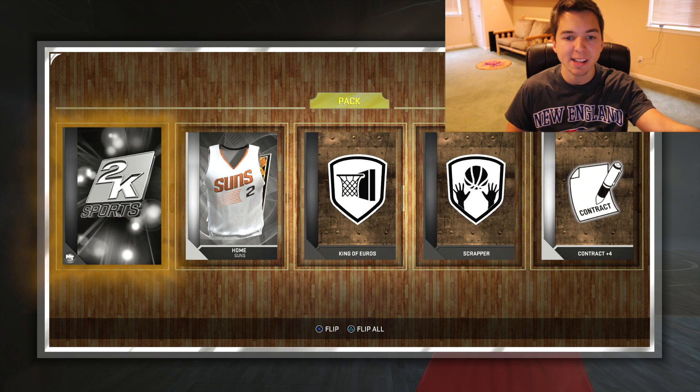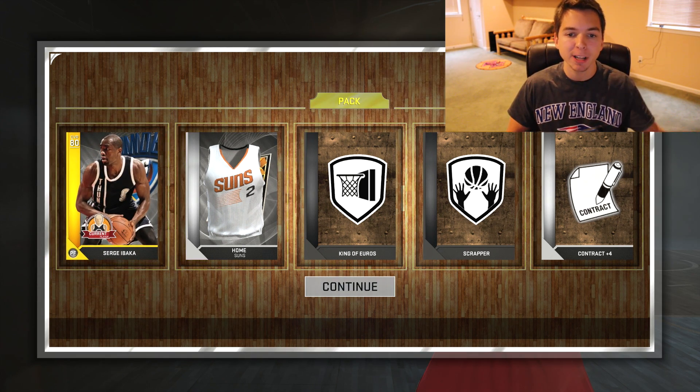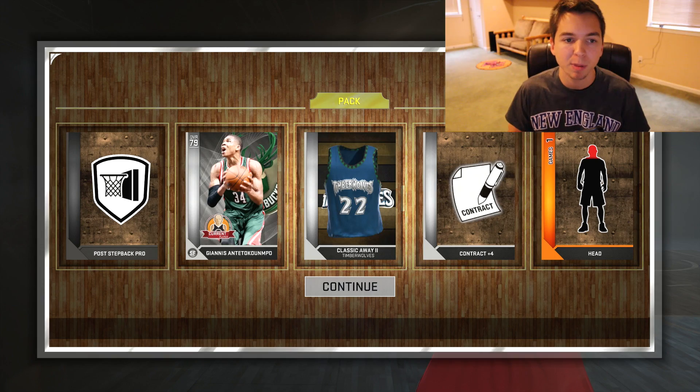A gold on the first one — let's see what we're gonna get. And we get Serge Ibaka. I already have him, but that's a pretty good start. Come on 2K, show me a Rookie of the Year. We'll flip all and we get the Greek Freak from the Bucks.